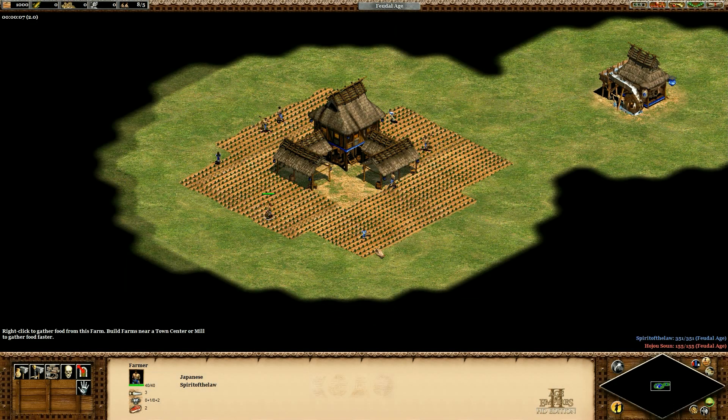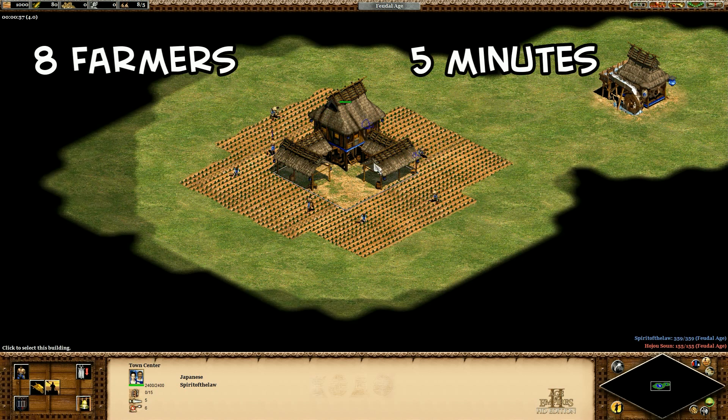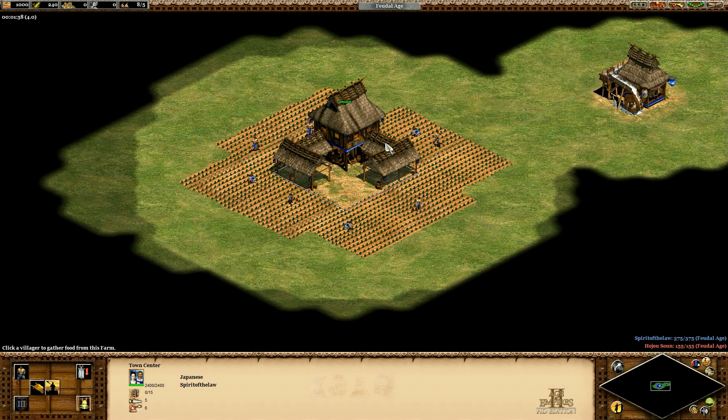I have here a generic farming setup of eight farms around the town center. I'm going to be changing the civilization and having the eight farmers work for five minutes to see how much food they collect. That might sound pretty short, but 40 villager minutes of work should be enough to get a sense of how the civilizations compare to each other, which is really what we're after here.